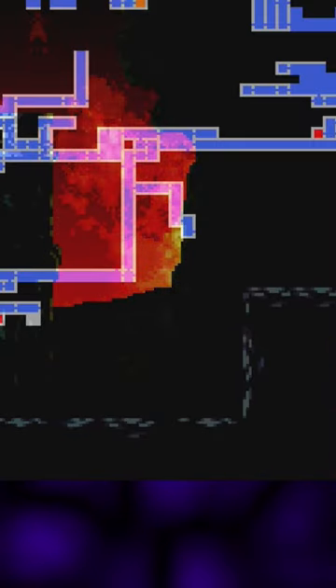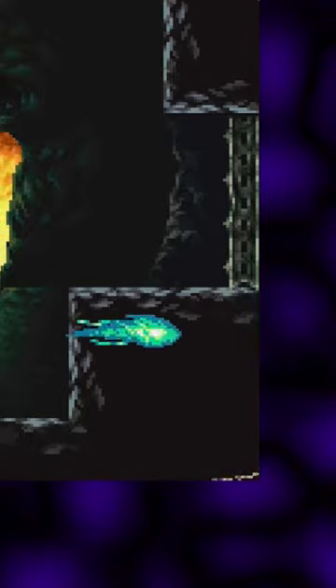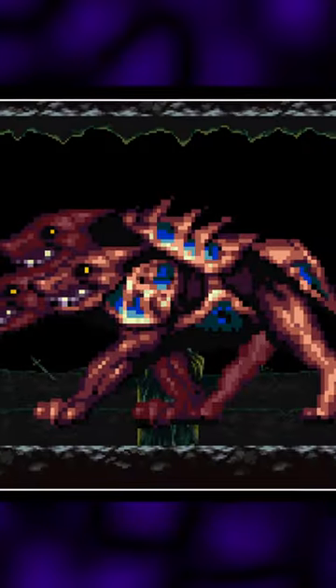After opening up this shift line, I can then go to the edge of the screen and quickly transform into Wolf and then quickly untransform, which changes Alucard's hitbox. That lets me barely squeeze through, skipping the boss entirely.